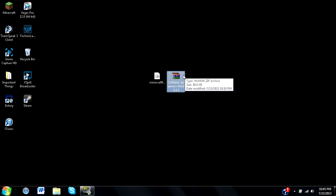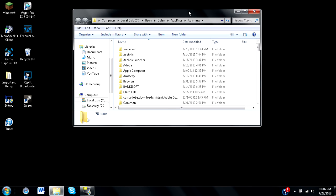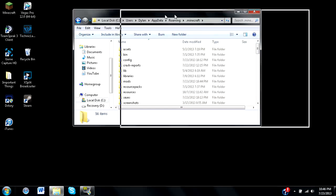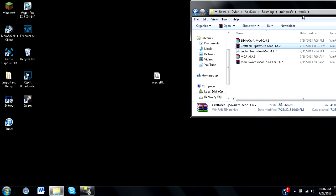The craftable spawners mod download link will be in the description below. Once you have the mod file on your desktop or wherever you saved it, go to your Start menu, type in %appdata% to locate your roaming folder. Then locate your .minecraft folder and your mods folder. Open your mods folder and drag the craftable spawners file — do not unarchive it — just drag the zipped file directly into the mods folder.